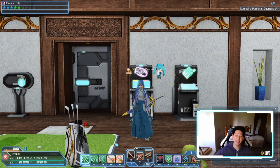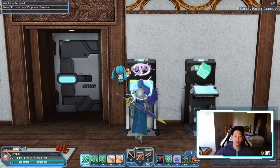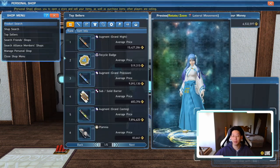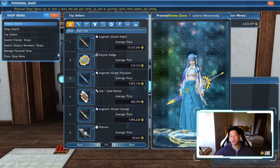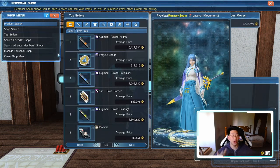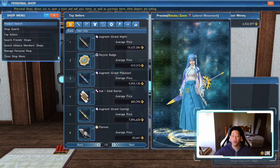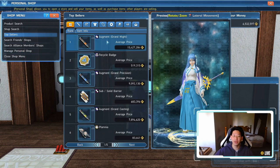The very first step is accessing your player shop terminal, which is the VisiPhone — the purple machine. Talk to it, go to personal shop. If it's your first time coming in, or the first time you access it as you log in, you're going to need to type in your pin code or whatever your password is. Once you've typed it in, you'll be greeted with this menu.